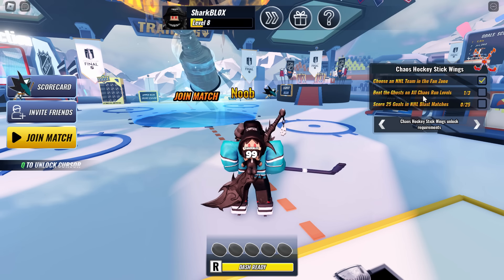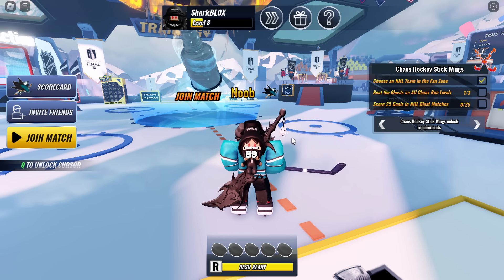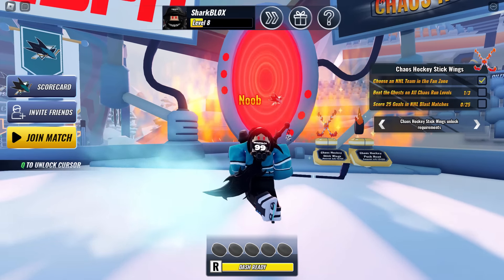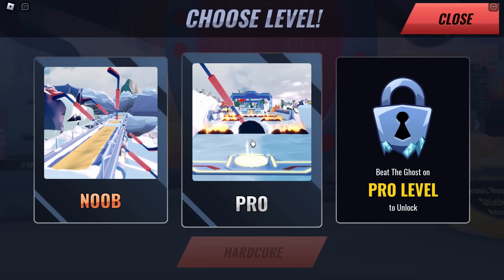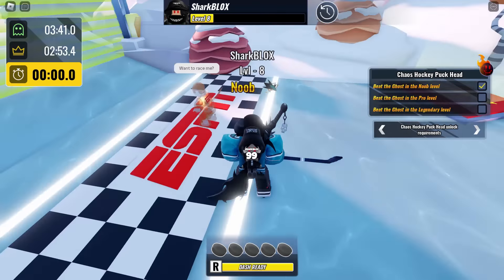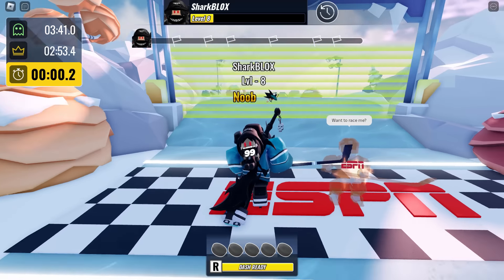If you press Q to unlock your cursor and then scroll onto the hockey stick wings, you can see we've got a few more tasks. The next one is a bit annoying because if you guys got the hockey puck head — which I think there are still some available — we've got to do that all over again. We've got to do the three level things: noob, then medium, then pro or whatever.